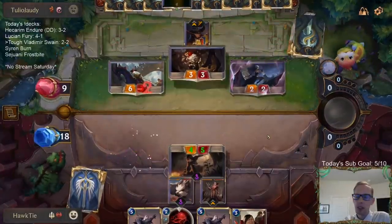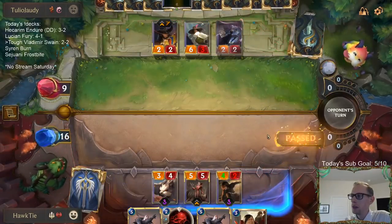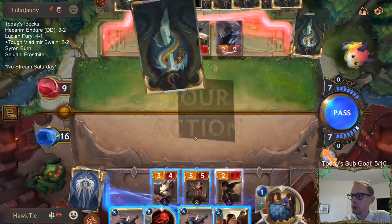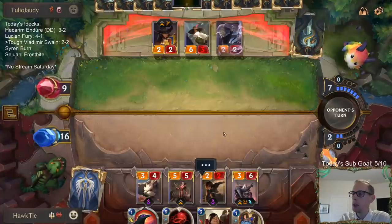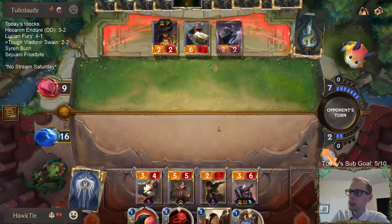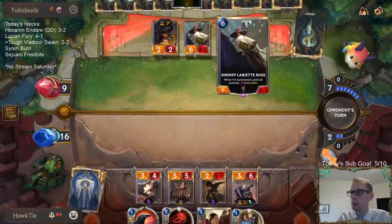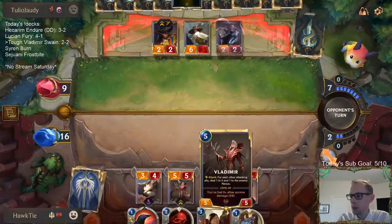Hecarim and Durr looked good. Both losses were ones where I probably could have made some better decisions. I want to play this Swain — this is the one they know about. This would be a good time to have an extra mana. We'll just go with this with the Transfusion. That would be 3, 6 — so we should be able to attack and level up Swain during the attack.